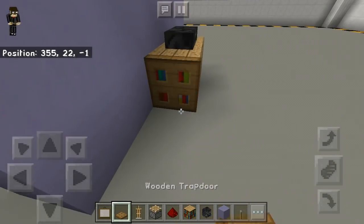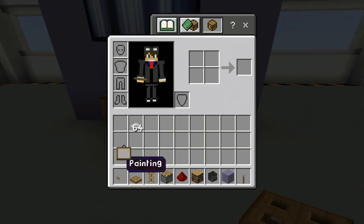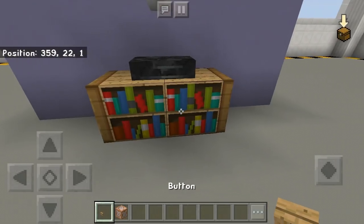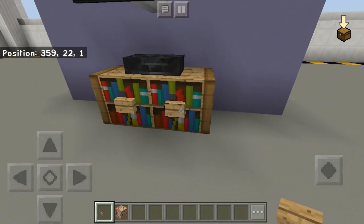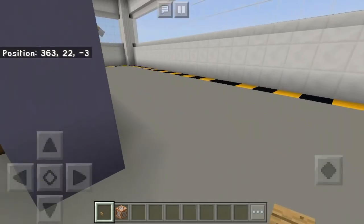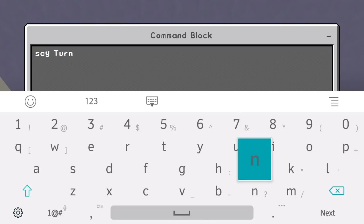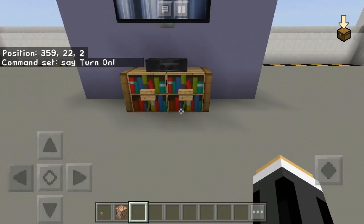Place a trapdoor like that. Then get a button — we don't need all these other things — just get a command block. Place a button right here, or if you want you can place a stone button, but I like the wooden button. In the back, place a command block and type in 'Turn on', then leave it right there. Let me see if this thing is working.